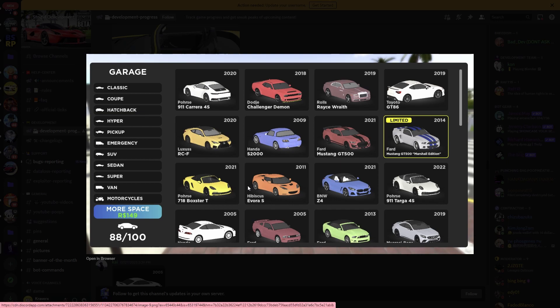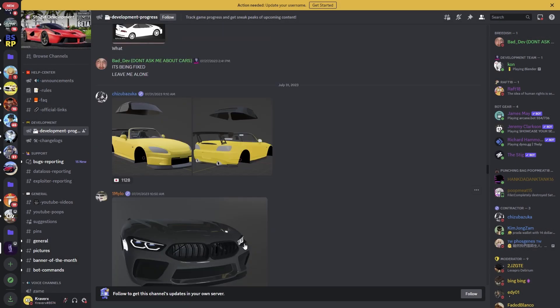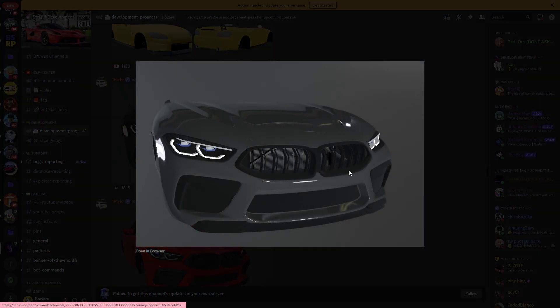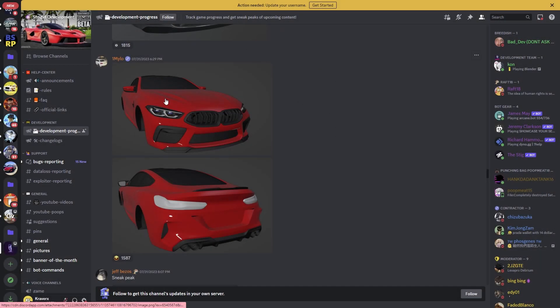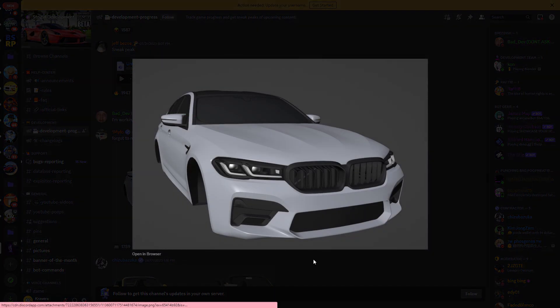There's a new GUI and I'm very excited for it — it looks so much cleaner than the current one. This is the garage GUI: limited cars are highlighted, you can see the year of the car on the top right, the car model on the bottom left, and how many cars you have. We also got another BMW shown — it's clean, but we're not going to get any of them.